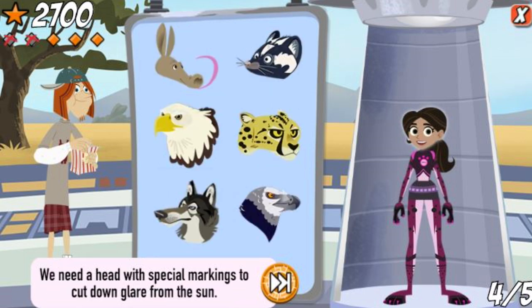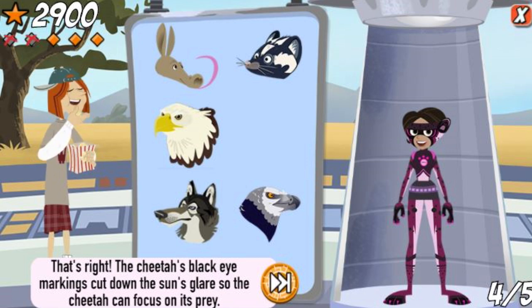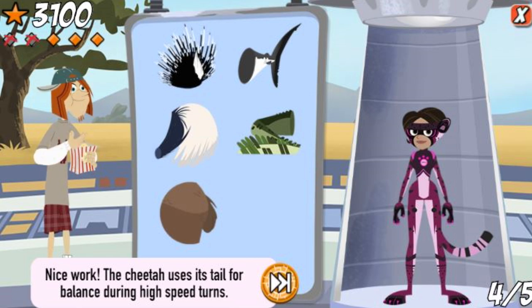We need a head with special markings to cut down glare from the sun. That's right! The cheetah's black eye markings cut down the sun's glare so the cheetah can focus on its prey. We need a tail to help with balance during high speed turns. Nice work! The cheetah uses its tail for balance during high speed turns.